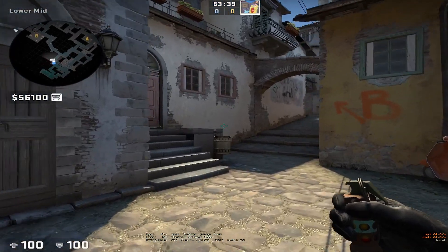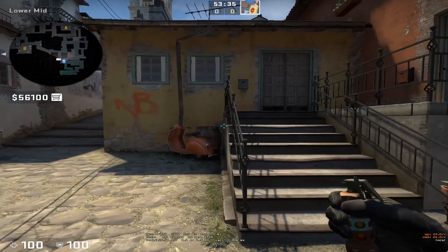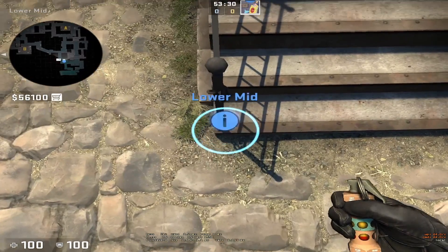I'm going to show you two easy flashes to win over banana against the CTs. For the first one, you basically run up from spawn and get to the stairs.